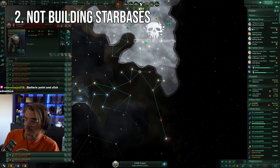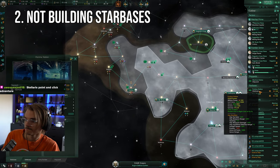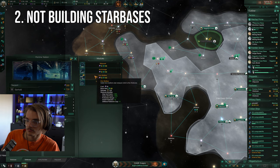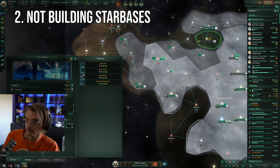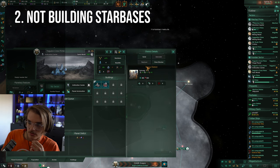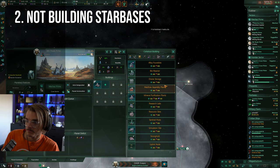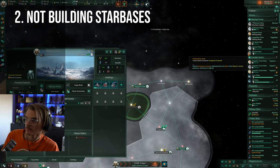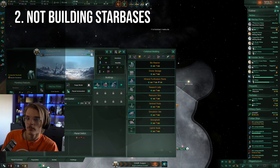Carrying on that theme, not building starbases. Build starbases in choke points inside your empire with weapons and defense platforms to stop enemy invaders in their tracks, but starbases offer a massive amount of utility outside of just fighting invaders. They're where most of your ships are made, and if you play the whole game with a single starbase in your home world, fleets several light years away are going to be waiting a long time for reinforcements. You can also build starbases in systems with rich planets to increase trade possibilities, build solar arrays for extra energy, listening posts for intel, and service umbilicals to keep fleet costs down. There's a massive number of buildings with something useful no matter where you build your starbases.